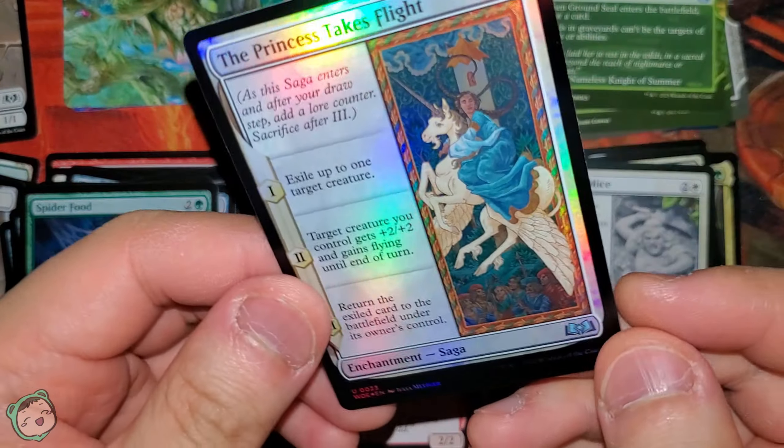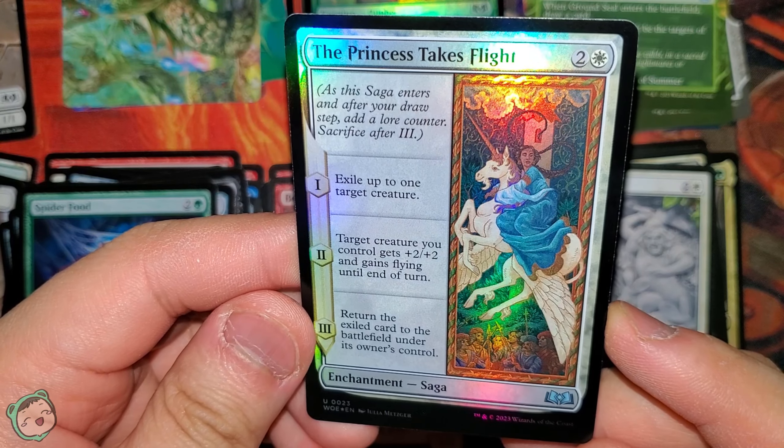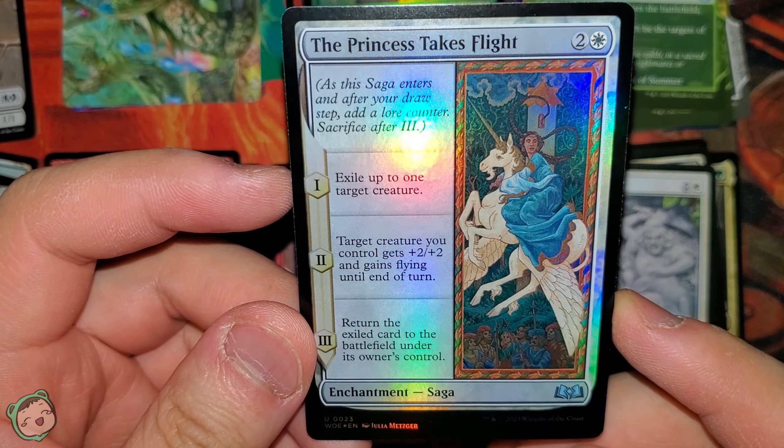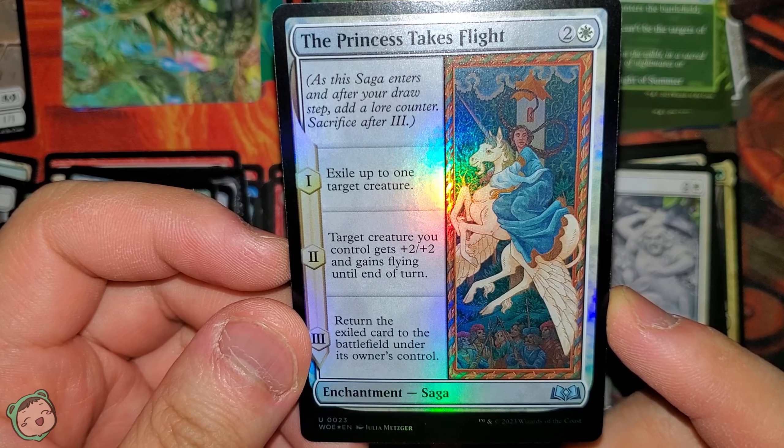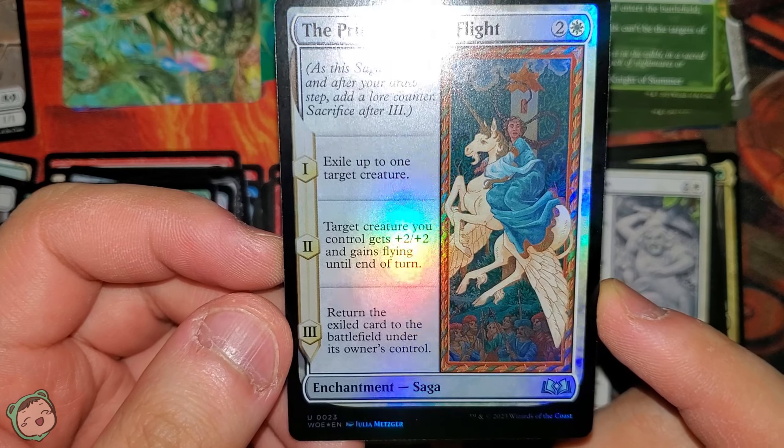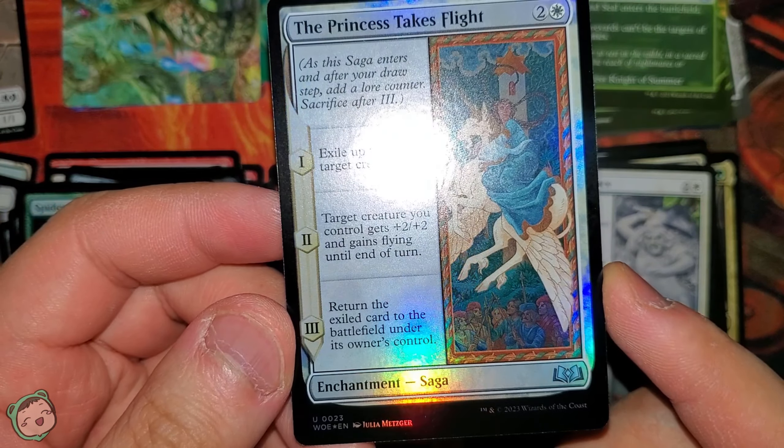The foil is The Princess Takes Flight for two white. One: exile up to one target creature. Two: target creature you control gets plus two plus two and gains flying until end of turn. Three: return the exiled card to the battlefield under its owner's control.